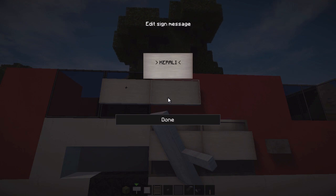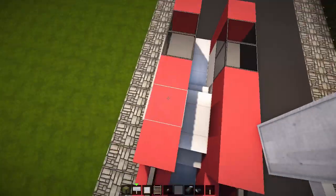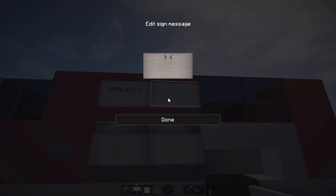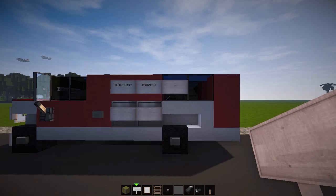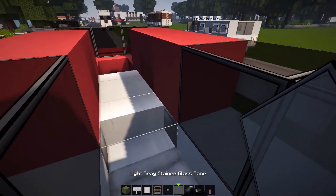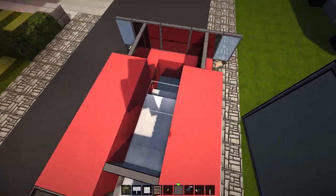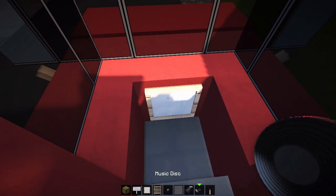Add one more sign that says 'Keralis City' — it's more of a village but hey, it is what it is — and 'Paramedic'. Do the same on the other side. In the back, place a bed. Add a light gray stained glass pane just above the staircase — that's going to represent the divider between the main cab area and the back. Then add a steering wheel using an item frame with a music disc inside.